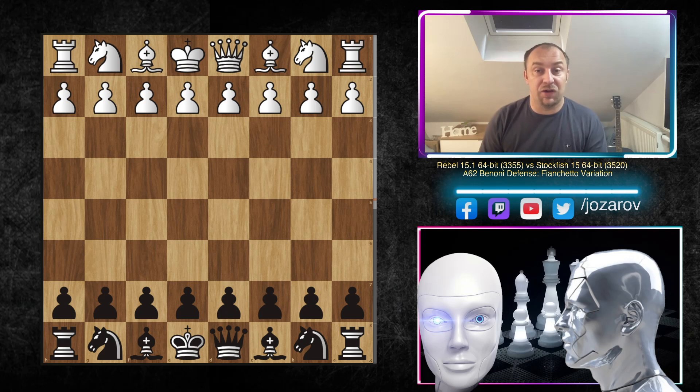Hello chess friends and welcome to this chess channel and welcome back to our computer chess games series. We're following some great games played by top engines, and today I've decided to show a really beautiful game played by Rebel against the top engine Stockfish in a beautiful Benoni Defense.